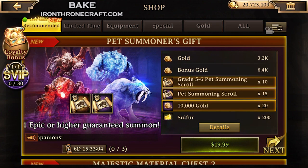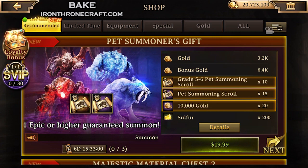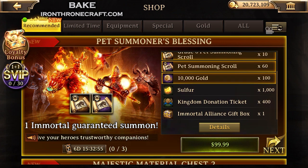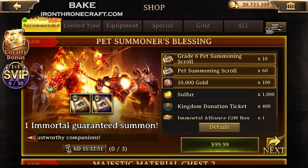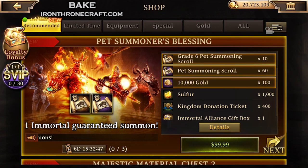The $20 version gets you Grade 5 and 6 Pet Summoning Scrolls, guaranteed to get either a Level 5 or 6 Pet. The better option is obviously the Grade 6 Pet Summoning Scroll. The fact that they're guaranteed to be Grade 6 means it's decent. It's a lot of money just for Pet Scrolls, but the guaranteed Level 6 is a big deal.